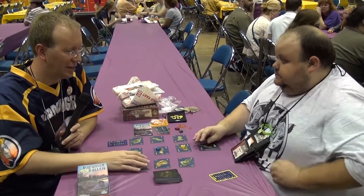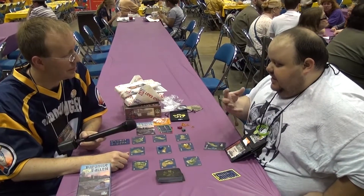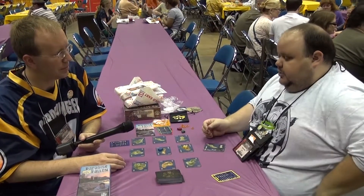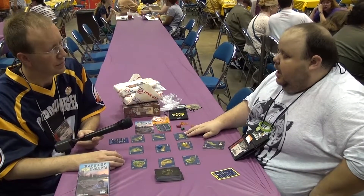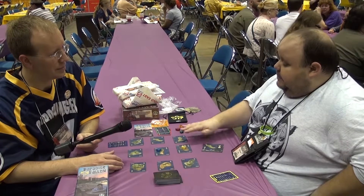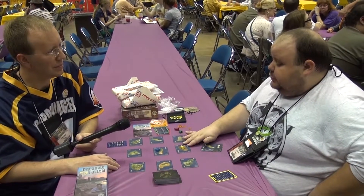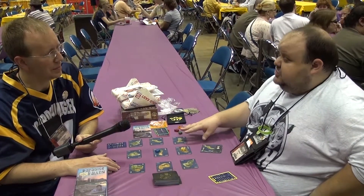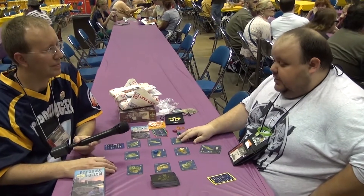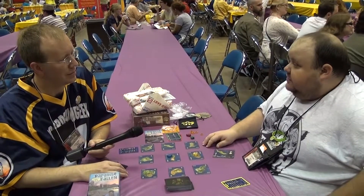Paradise Fallen is a theme the publisher created, working with Andrew to marry his game with that theme — originally it was a space exploration game. The premise is that something unknown has happened in Paradise, Hawaii, which is six hours by plane from anywhere. The plan is to expand this into a bigger board game and a light approachable RPG, working with industry experts. This is really just a taste of the Paradise Fallen universe, and hopefully people are intrigued enough by the art and theme to want to take it further.